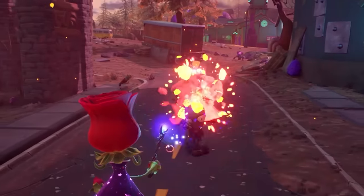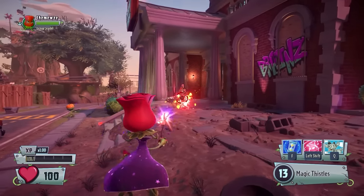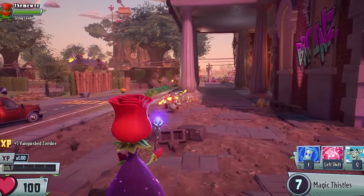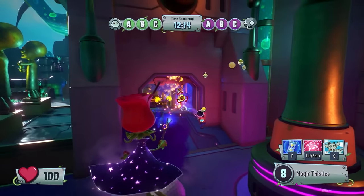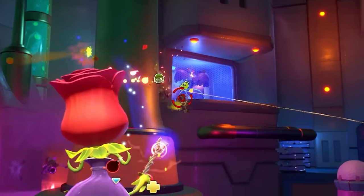The Rose is a very unique character. Her main attack is called Magic Thistles, which fires slow-moving projectiles that actually home in on targets. They don't do much damage because of this, but all you need to do is hover your crosshair over the enemy and it's almost guaranteed to hit.